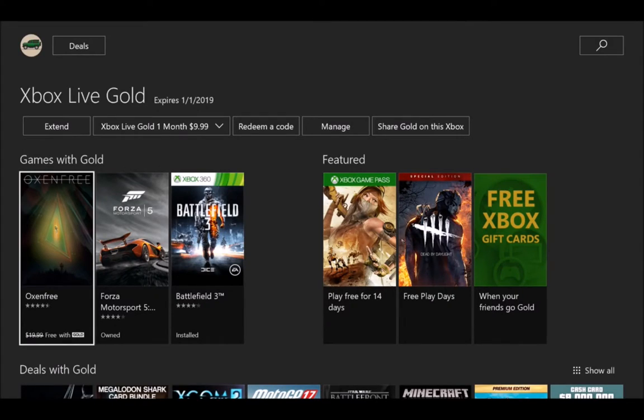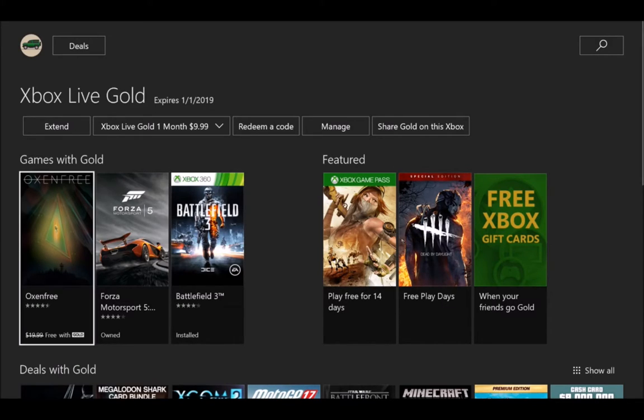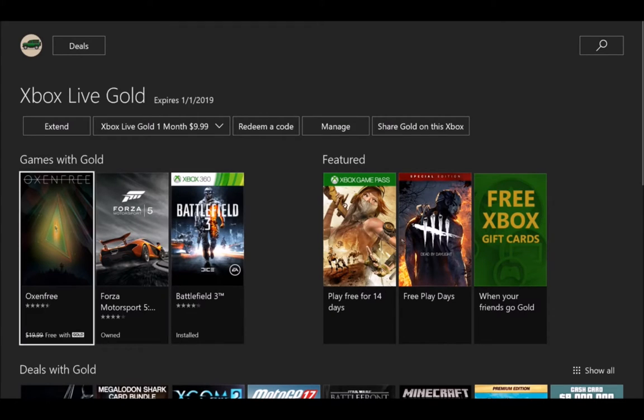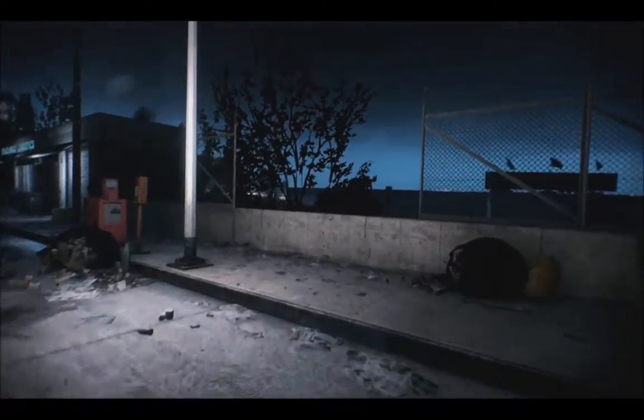Hey, what's going on guys? This is probably the best month for getting free games — look at this: Battlefield 3, Forza Motorsport 5, and Oxenfree. Let's get into some Battlefield 3 gameplay real quick. We'll try out these two. Here we are playing the first mission — that's probably all we're going to do. It's on the train, and then we'll get to Forza Motorsport 5. I've never played 5, I've only played 6.